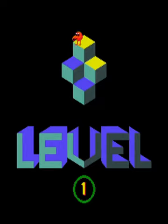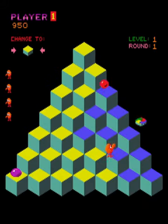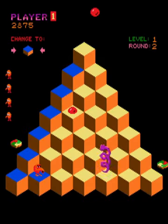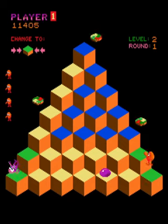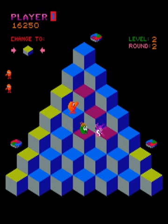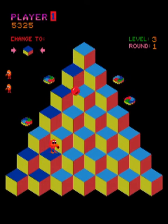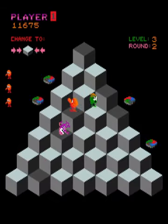Q-Bert advances levels every time you complete four rounds, with increasing challenges per level. For the first level, you need to land on each cube only one time. On level 2, you need to land on each cube twice. On level 3, you need to land on each cube one time, but if you land on it a second time, the color changes back to the original color.